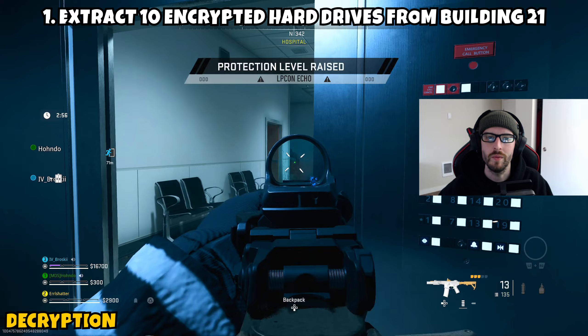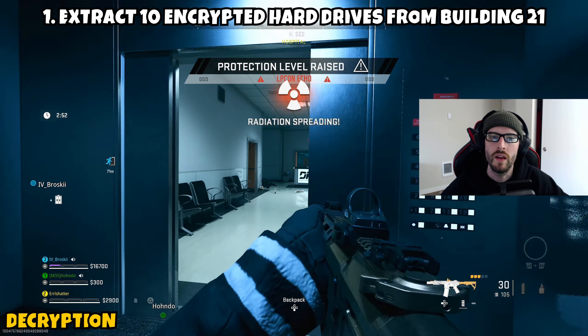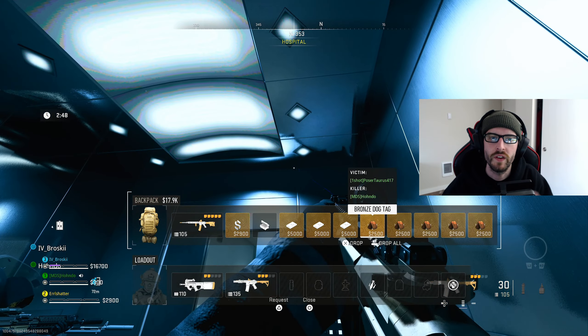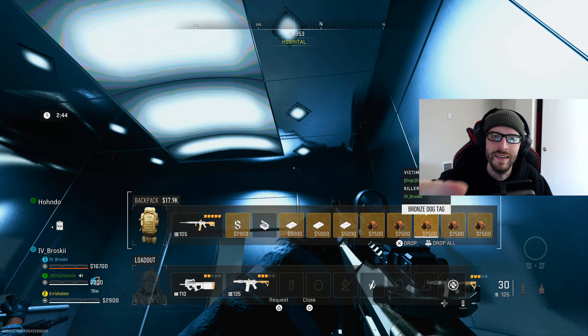Whatever it is, just don't push the limits and you guys will get this mission complete. Once you're able to exfil with 10 encrypted hard drives from Building 21, this mission will be complete. That's going to wrap things up for today's quick mission guide. Thank you guys for all the support in today's video and on the channel, and I look forward to seeing y'all in the next one. Peace.